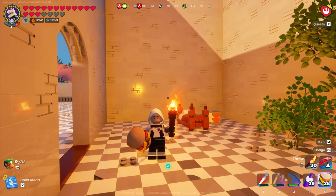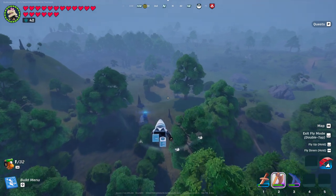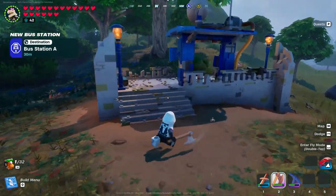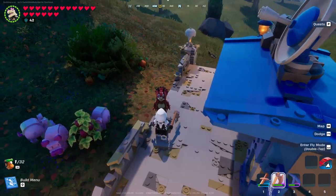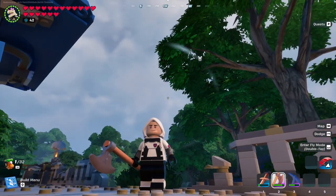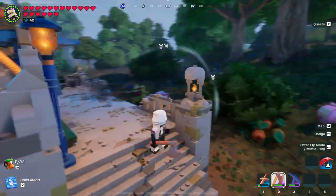I literally just got into this world and there's one right there. I was totally expecting to have to look around for at least an hour. So it's a bus station - this is bus station A. Oh, Tricero Ops! Hello. And she's gone. She didn't feel like talking to me. Did anyone see what she said? Someone pause the video. She said something, something, battle bus, question mark - and then she was gone.